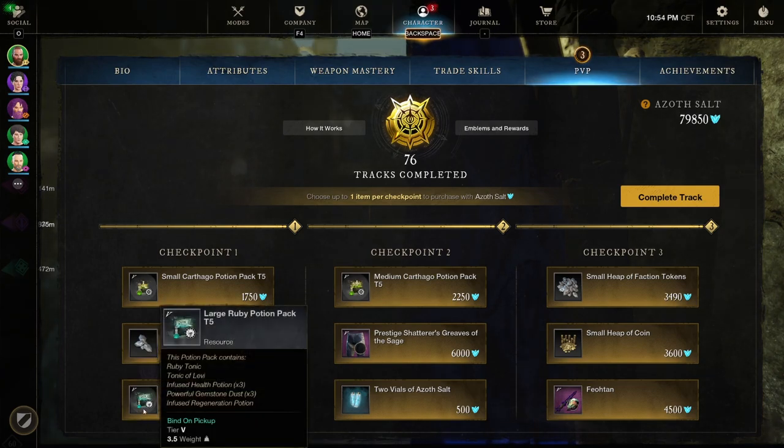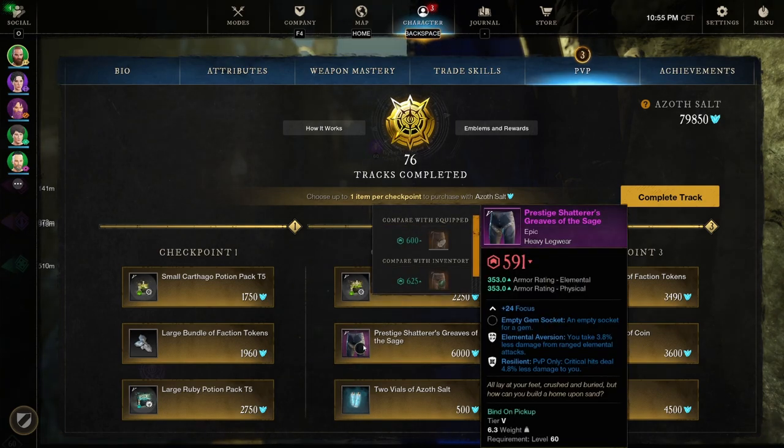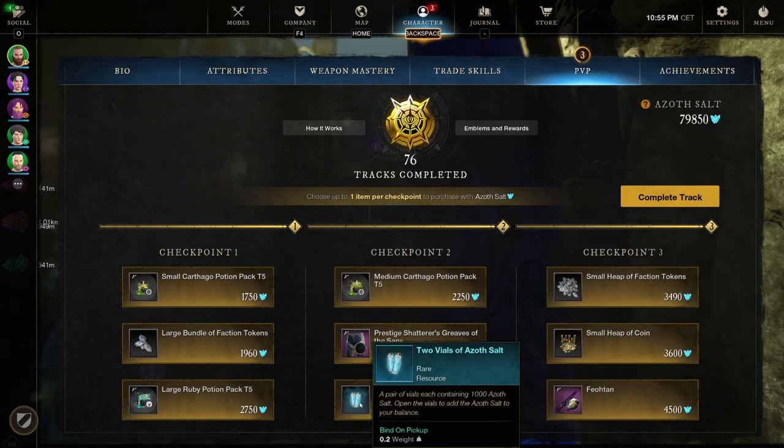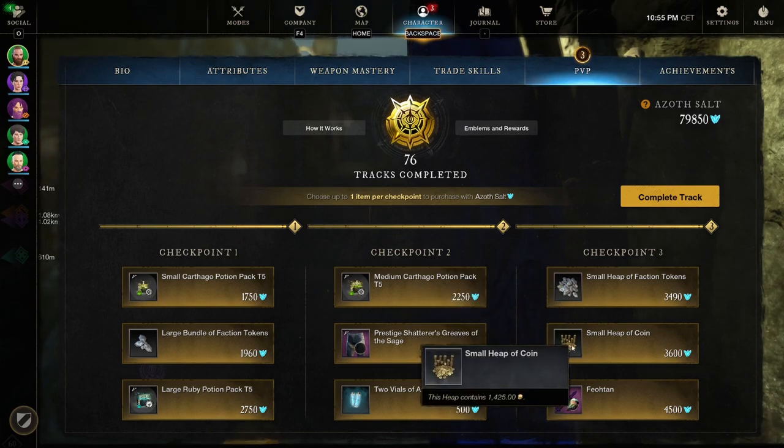2.2 potion pack tier 5 for medium. Checkpoint 2: we got the Prestigious Shadowy Grievous of the Sage focus with Elemental Aversion and Resilience — not too bad. Two vials of azoth salt, so 2,000 azoth for 500, always a nice deal. Checkpoint 3: a small heap of faction tokens 7,500 — actually more like medium — and a small heap of coins, about 1,400, since the usual smalls go for around 900.